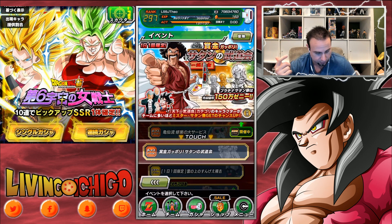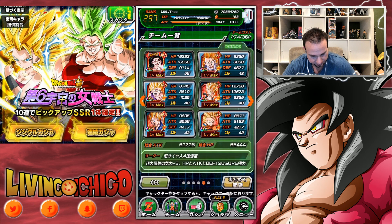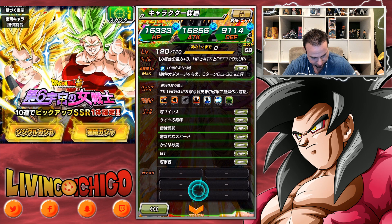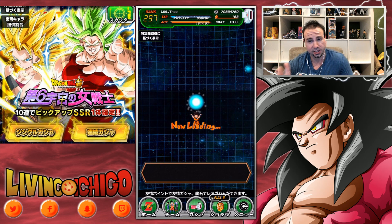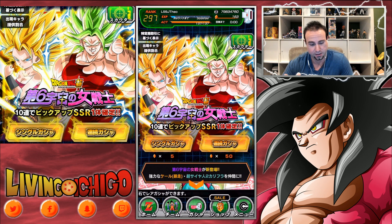It's a new mechanic they're adding to the game. If I click a card, like Goku, you can see these new mechanics — they're going to be adding more stuff. They also updated a bunch of links. Lots of changes in the 3.6 update.